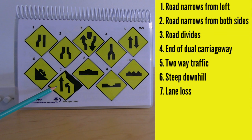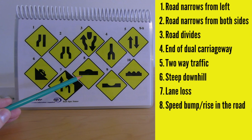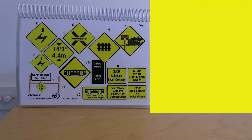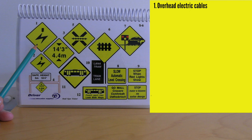You might see the lane loss sign where you've been driving in two lanes with one oncoming lane, and then you lose a lane. Number eight means a speed bump or humpback bridge ahead. Number nine is a dip in the road ahead. Number ten is a series of bumps or hollows in the road ahead.